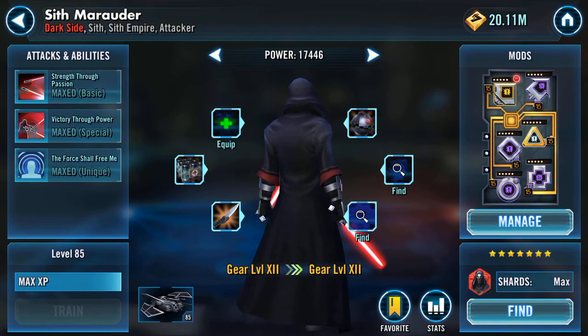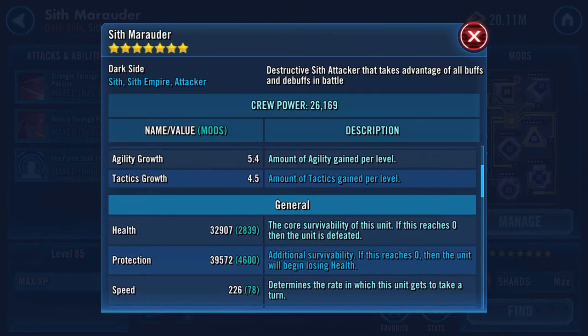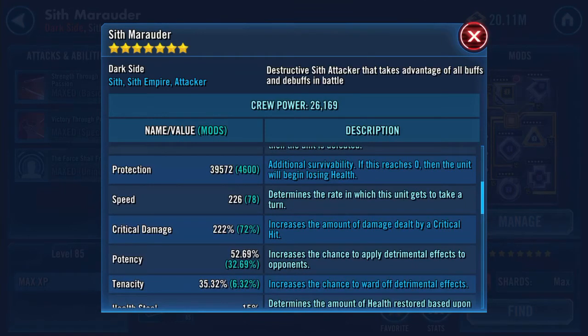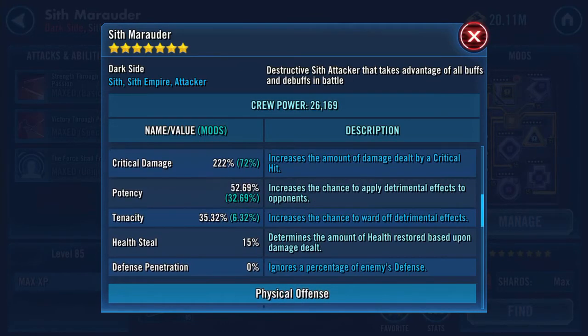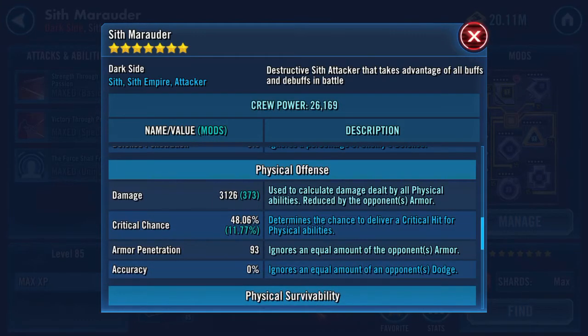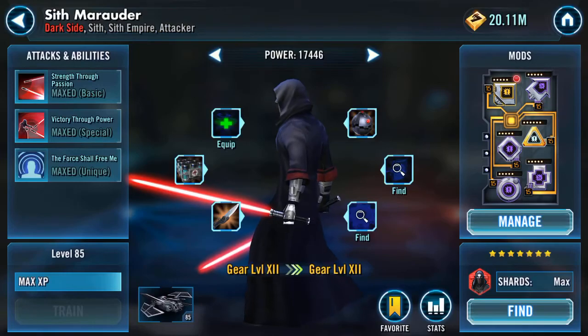Stats-wise before we slap that on: he's going to get 40 across the green top stats — strength, agility, and tactics. You can see 32,907 health, 39,572 protection, so he's tanky-ish. 226 on speed — he's not speedy but he doesn't need to be. Potency 52%, 15% health steal, damage 3,126, 93 armor pen, no resistance pen.